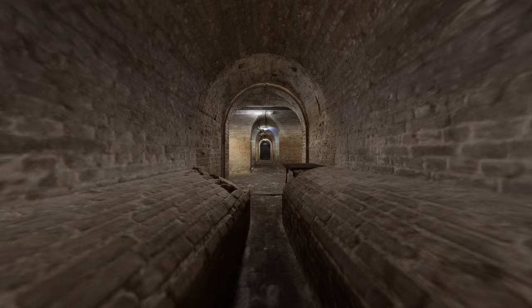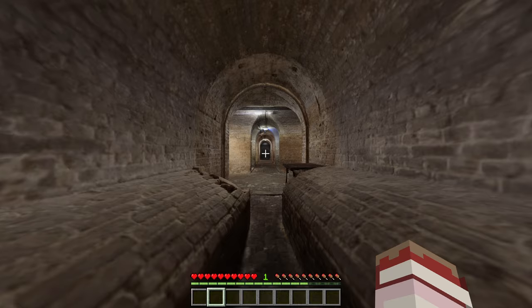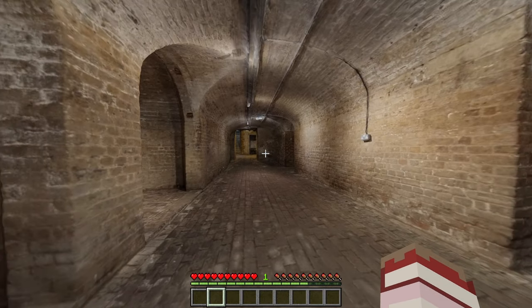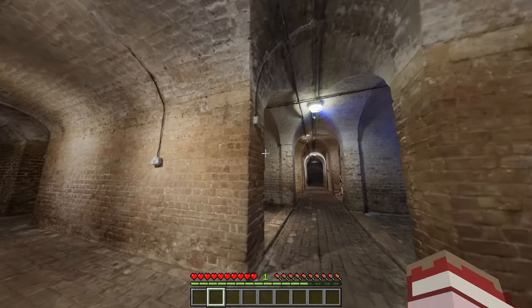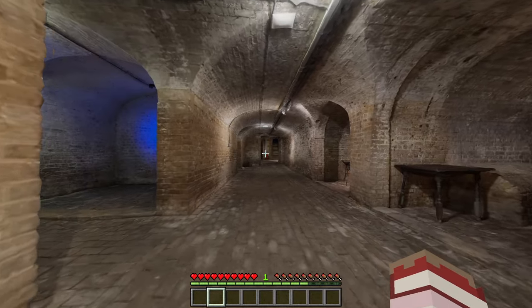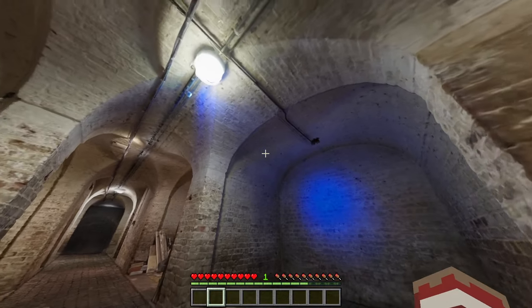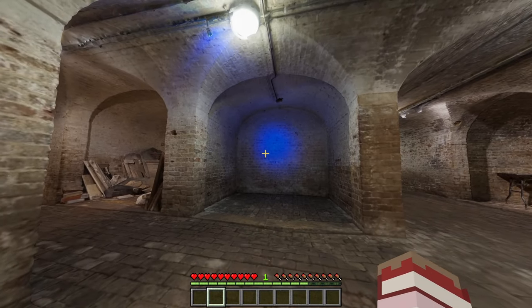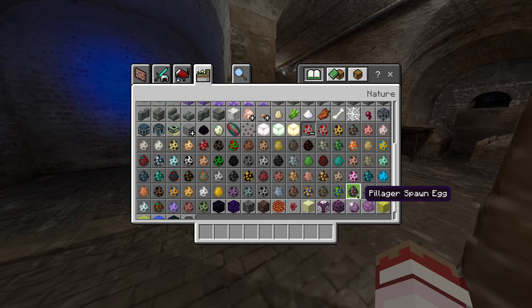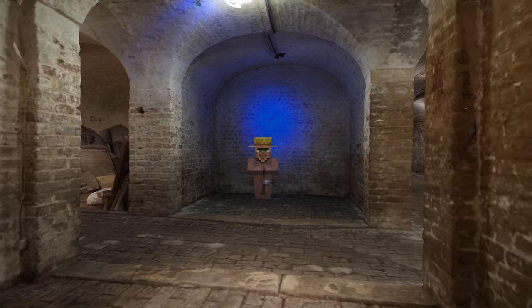What I really wanted to show you was this picture of real life - or so you think. This is Minecraft, and it looks like real life. It's actually insane. I mean, if you look really closely you can see pixels, but where's the fun in that? This looks like a real blue light on a wall. Let me put a villager down - look at him.